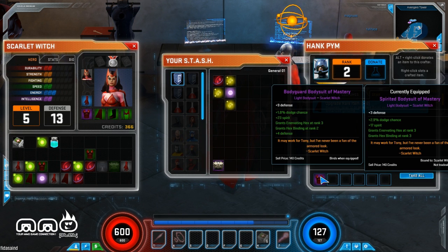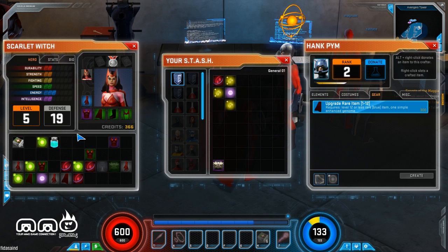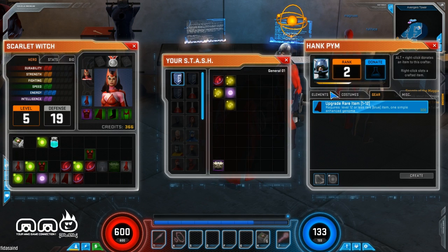And what do we get? We've got a lot more spirit, I've got dodge, I've upgraded a couple of my skills. It has bind on pickup or bind on equip, and since I can't sell it anymore — oh, a lot of XP for that one.